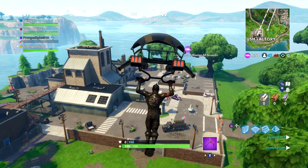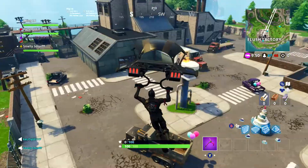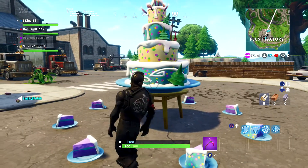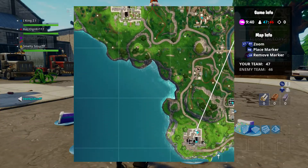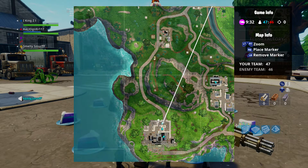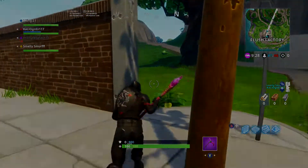Alright, the final cake is over here in Flush Factory. We're going to dance in front of this birthday cake. That's the final cake — it's kind of in the top right section of Flush Factory. It shouldn't be hard to see if you just fly by. Thanks for watching, and I'll see you on the next video.